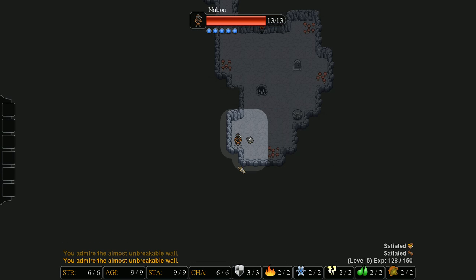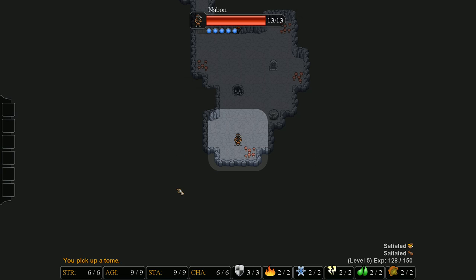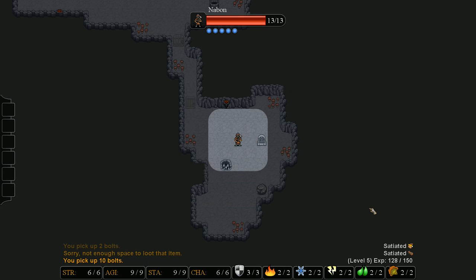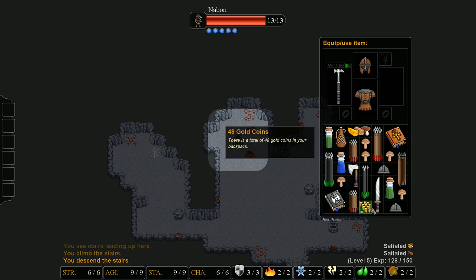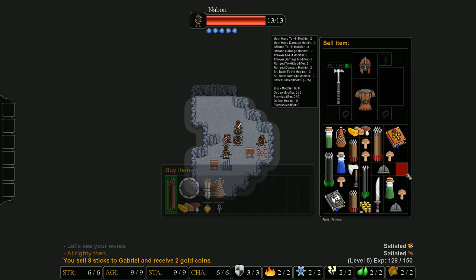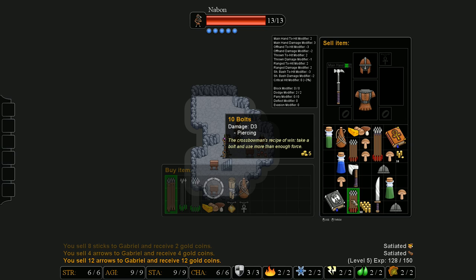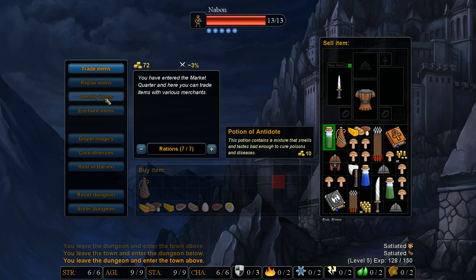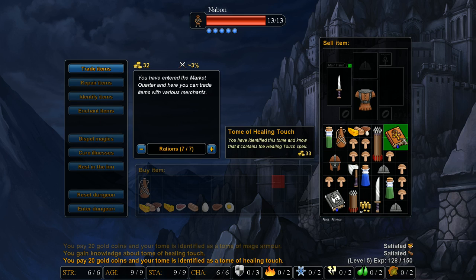We completed our dungeon and found a tome which will give us a good chunk of change. Double-checking the walls because there can still be hidden rooms even though it says you completed the dungeon. You can still reset the dungeon once you get the completion, so even if there are still more dungeons to complete and you run into a hard battle you don't have to worry about fighting them. I'm selling stuff to this shop in the dungeon so I don't fill up the town shop and have to reset it as quickly. I totally forgot that shops in dungeons can identify items, so I went back to town to identify the tomes and then sold them to the dungeon shop.